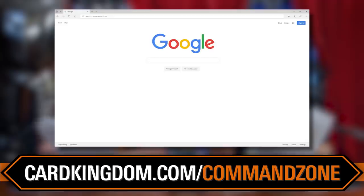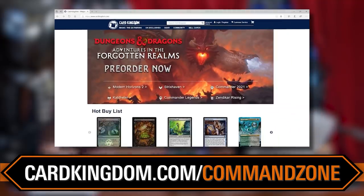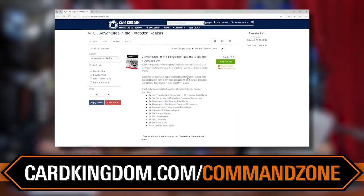But before we do, don't forget — if you want to pick up this deck or any of the singles we're talking about today, maybe you want to offload some of your collections for sweet in-store credit, head to cardkingdom.com slash command zone. That's our affiliate link for all your Magic singles, sealed product, and more. There are so many awesome cards this year — Modern Horizons 2, Innistrad sets coming up, and all of this D&D stuff. It really balances that nice line of playing casually and competitively, and this set is filled with tons of goodies, especially if you're a D&D fan.